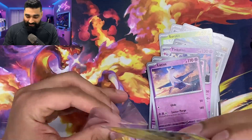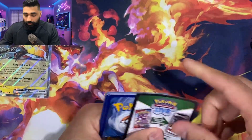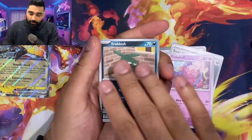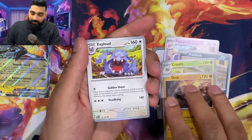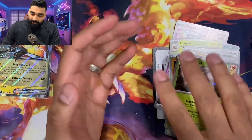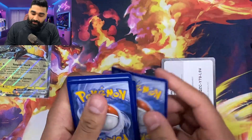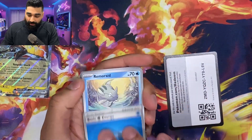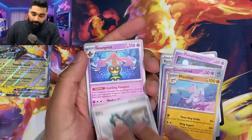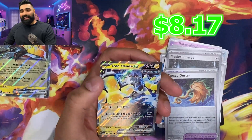This weekend we have the CSC trade show coming to Mississauga, Ontario and I'm going to be there hanging out with a few friends, just checking out some cards. I had these ETBs laying around for a while and figured I better open everything up before the trade show so I can bring some cards out. Iron Hands EX baby!